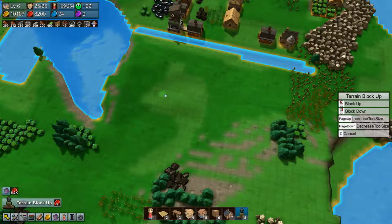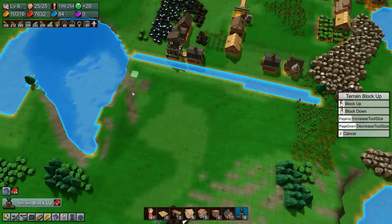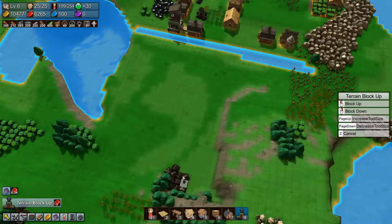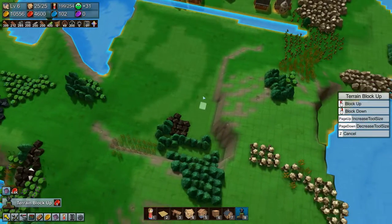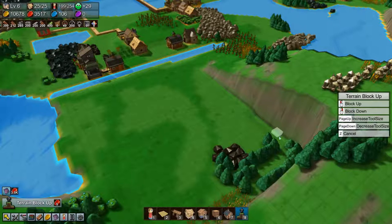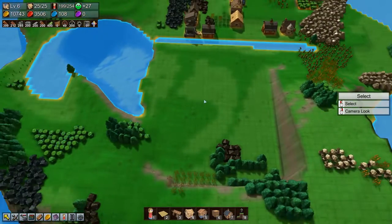We don't have the ability to power up a mine and refresh its resources, so we're going to need to grab resources manually. Let's level this out a little bit to have a flat patch of land to work on. I don't want the whole map to be completely flat, but I do like having a bit of space to work with. Okay, we have a bit of flat land to work with.